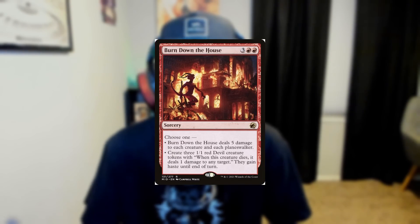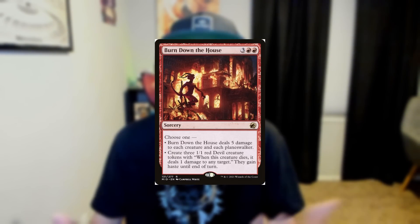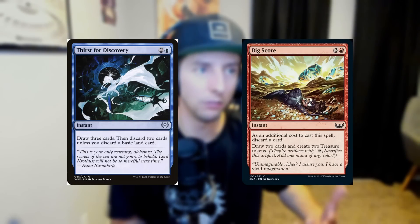We've also got Burn Down the House, which can win you the game — you can run away with the 1/1 devils you create every turn if you get it underneath the bombardment. With Jeskai colors we have access to blue, so we have things like Big Score and Thirst for Discovery to get cards like Explosive Singularity to the graveyard along with some great control cards.